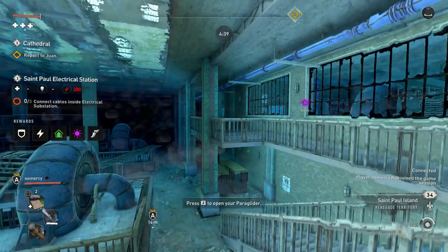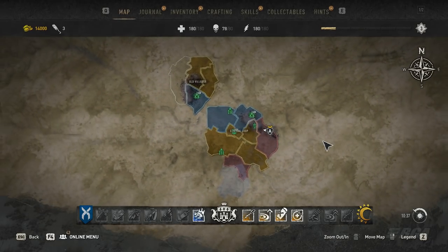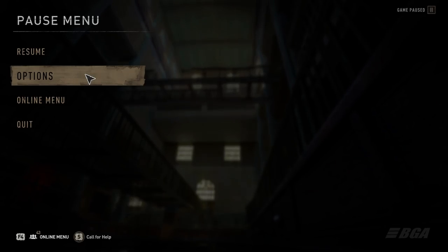Once you are in the game, open the map and see the number of regions they have assigned to the different factions. After that, just simply drop out. And boom — you just got a few extra regions assigned to survivors and peacekeepers.